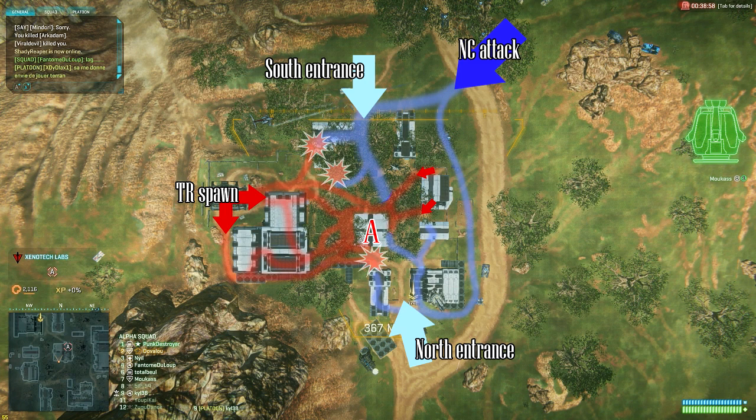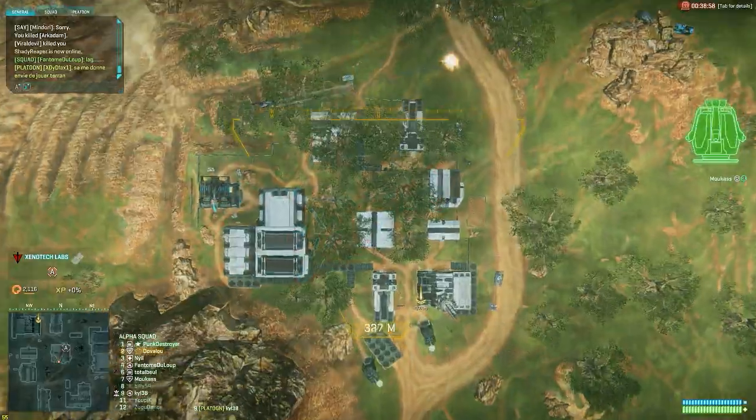As a light assault, I must absolutely avoid this red area, and instead I'm gonna go on this building, so I'll have a nice view on all the reinforcements that are coming from the TR spawn. I chose light assault because it's pretty hard to maneuver on the ground at Xenotech Labs, and there are some awesome trees that make light assault flanking very easy in this base. My plan is to intercept the TR reinforcements coming from the spawn, harass the ones close to the control point so my allies can take it easier, and also clear the rooftops for my allies.